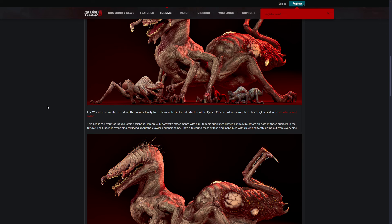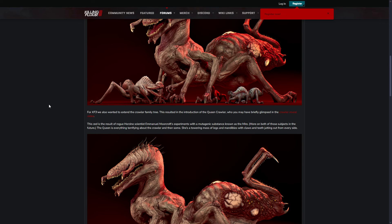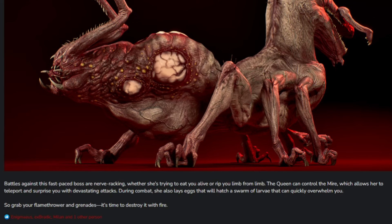The Queen is everything terrifying about the Crawler and then some. She's a towering mass of legs and mandibles with claws and teeth jutting out from every side. We've got a bit more information about Moorcroft — he just appears on every terminal, and maybe he's the one engineering the zeds. Battles against this fast-paced boss are nerve-racking, whether she's trying to eat you alive or rip you limb from limb. The Queen can also control the Mire, which allows her to teleport and surprise you with devastating attacks.